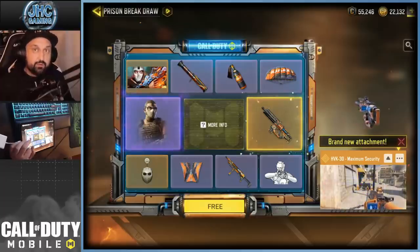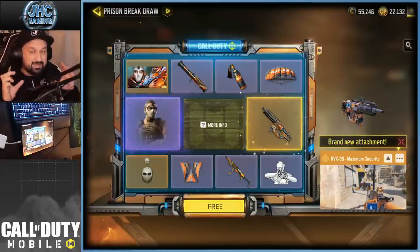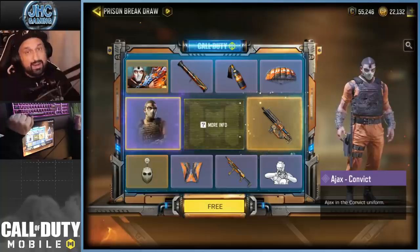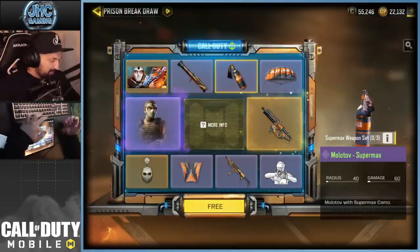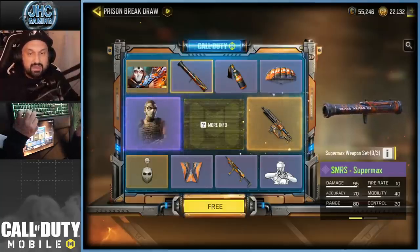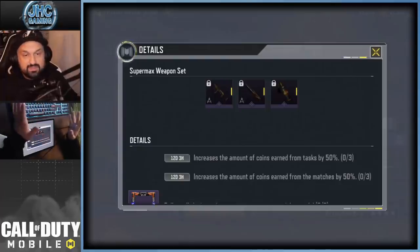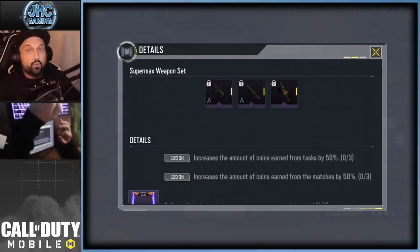This week the legendary weapon is the HVK 30 — super cool animation. It looks like there's a screen that's going to count your kill count or kill streak. We also got a new soldier: Ajax Convict, and it's pretty cool. There's also a weapon set this week: the Molotov Supermax, SMRS Supermax, and the HG 40 Supermax. When names are in green, it's a Supermax weapon set. When you have the full set equipped in your loadouts, it gives you bonuses.